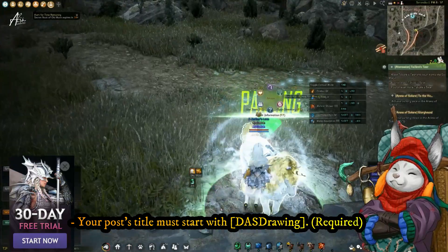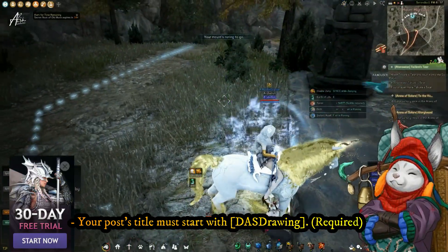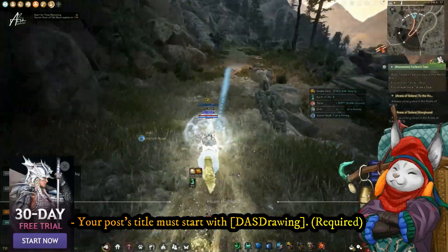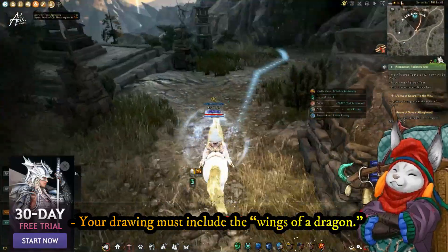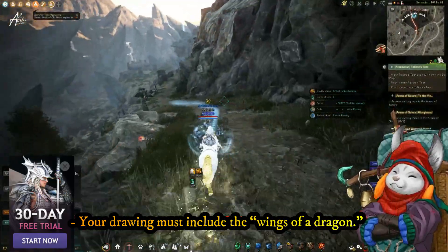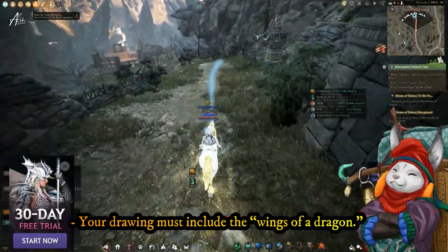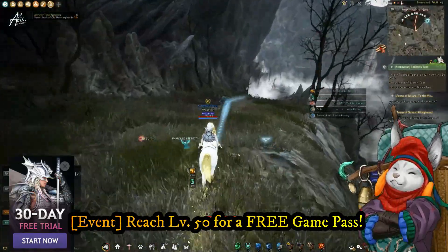Your drawing must include the wings of a dragon. You can go crazy with the theme, but just don't forget to include the wings of a dragon in your overall concept and drawing.